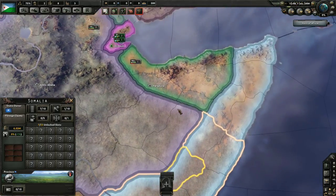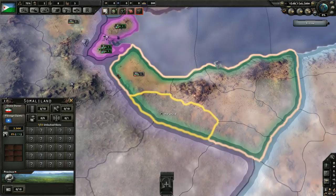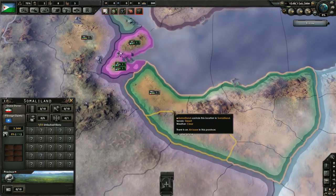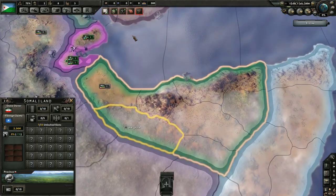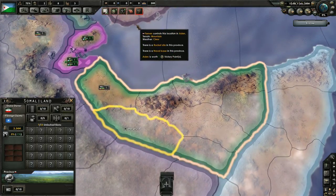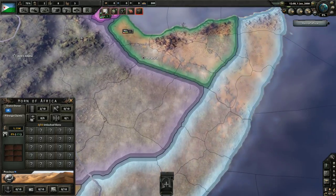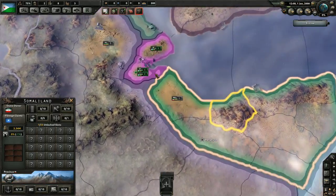At that point you need to be very careful, because the fights you're going to fight there are going to be some of the toughest fights you'll ever fight in the game. You're going to be fighting Somalia, especially Somalia. Somaliland was not that hard.